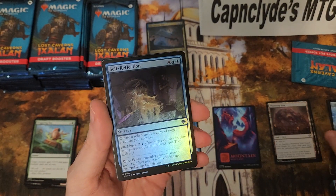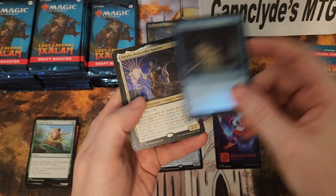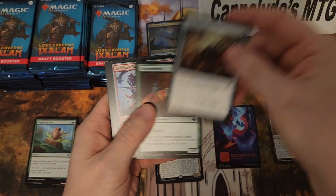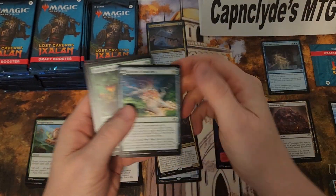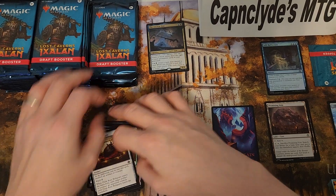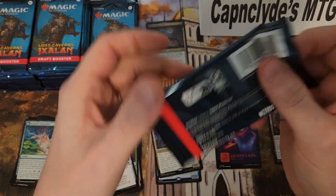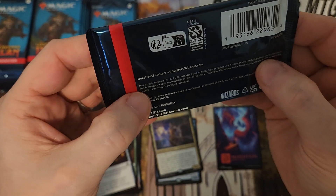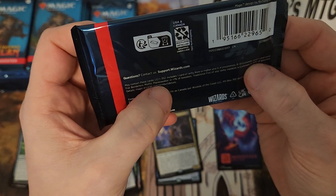We got our very first uncommon foil Self-Reflection. We got Amelia — not a bad rare. Only three uncommons. All right.